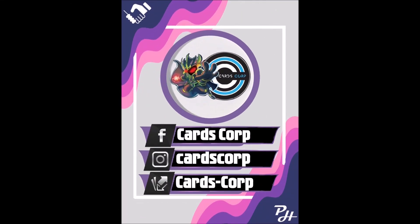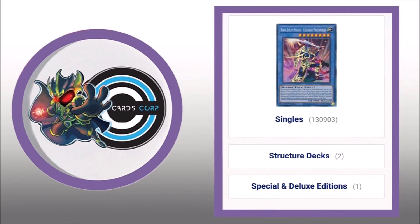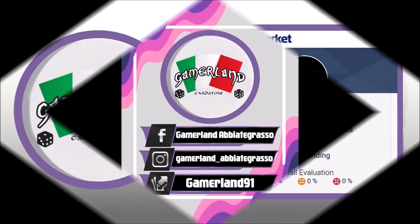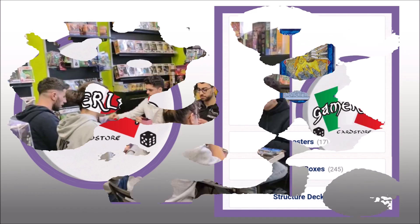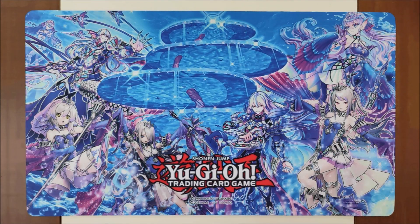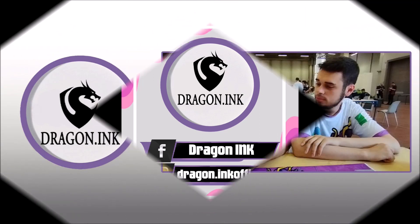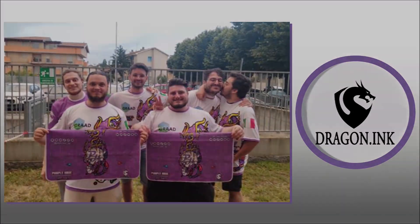So there we got Cardscorp, another local store based in Pietra Ligre — Liguria's best shop to buy singles and play Yu-Gi-Oh tournaments. Then we have Gamerland, local store based in Urbita Grasso — Lombardia's best shop to buy singles, sealed and play weekly tournaments. Then we have Chappas Playmats; they produce amazing custom playmats that may have your own images on them. Last but not least, we have Dragonink — they produce our official PH jerseys and cloth mats. All the links are in the description down below, so don't forget to check them out.